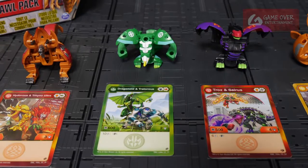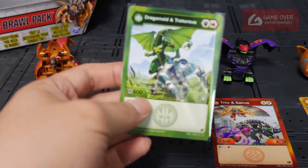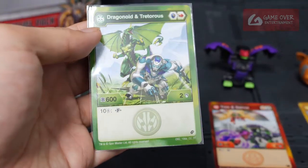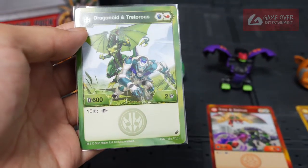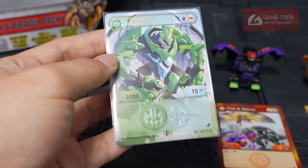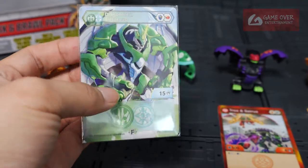Next we have Dragonoid X Tetris — Ventus Dragonoid and Chaos Tetris. 600B power, 2 damage, 10 energy to Fusion. And you get 2000B power, 15 damage. Very strong.